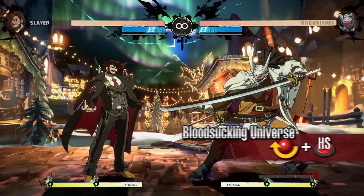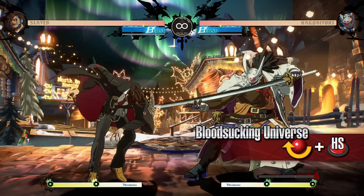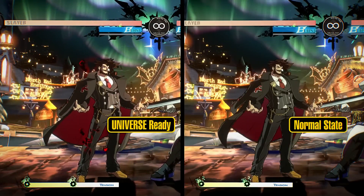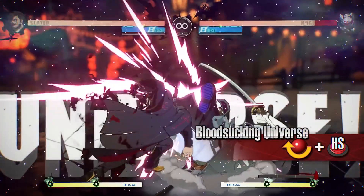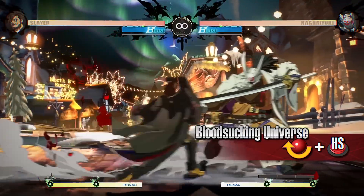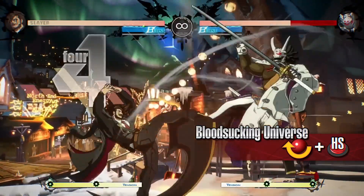Bloodsucking Universe is a throw that drains health from the opponent. Although it can't be blocked, it whiffs unless you are near the opponent, leaving you wide open. After this move connects, for a duration of time, the next attack you land on the opponent will be extra potent. During this time, attacks such as Bump Ahead and It's Late become possible to follow up after with further attacks. Landing Bloodsucking Universe makes for a great opportunity to go for a mix up.